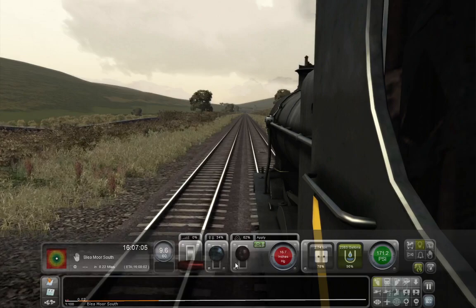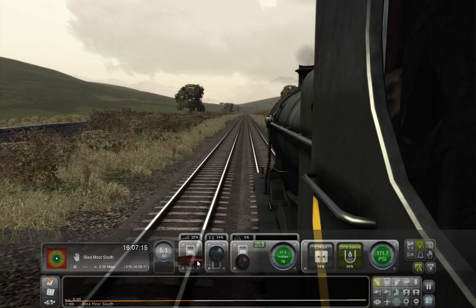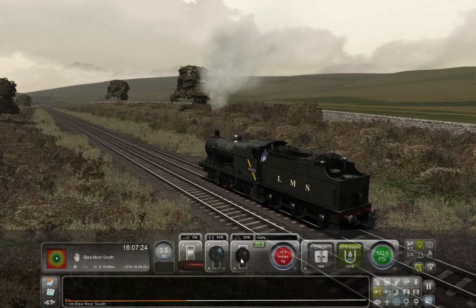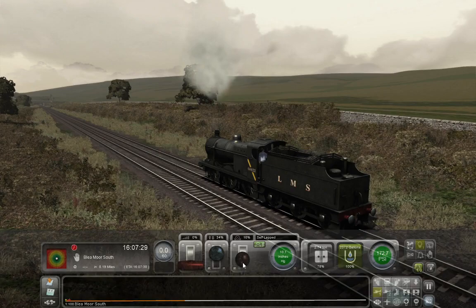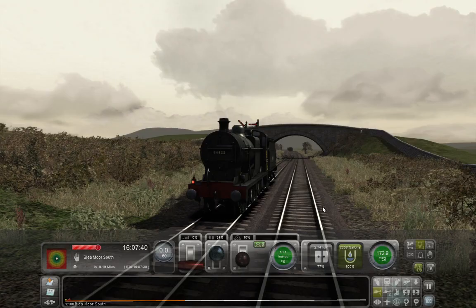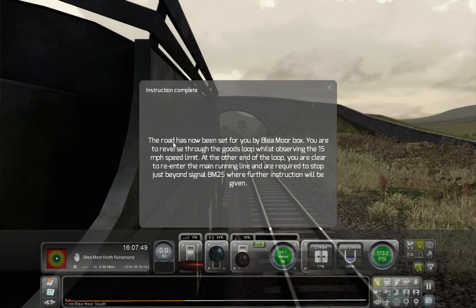I don't need to apply the full brakes here, so we'll just lighten up and pull into Blea Moor South. Check if there's a signal — there we go. We're halfway through this run-around maneuver. I'm just going to change the lights round, so now we're reversing and our front-facing end is actually the tender. As you can see, I've overfilled the boiler tank with water — a common mistake.